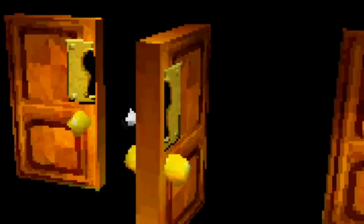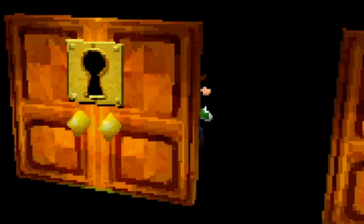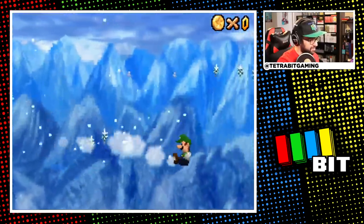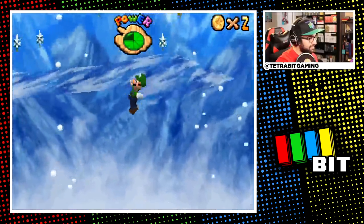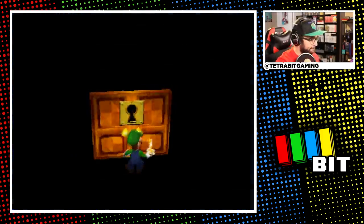Here we can also see how Mario's model instantly swaps to Luigi's behind the door and how the model kind of just hangs there for a bit before jumping out — pretty cool. Next I wanted to go back to Cool Cool Mountain and do the Mario's Super Wall Kick star — not as Mario. A twirly backflip later and that star was as easy as can be.